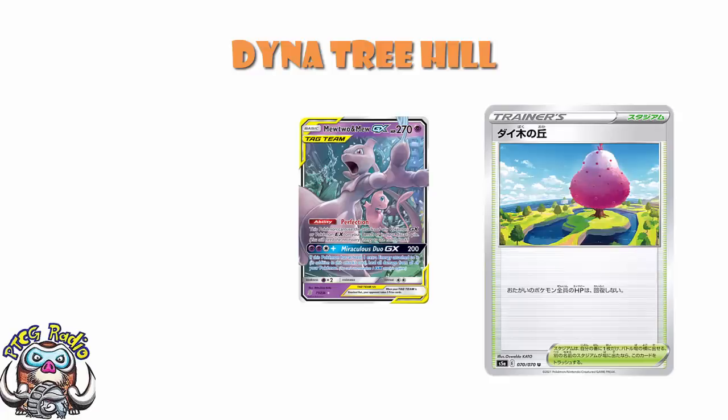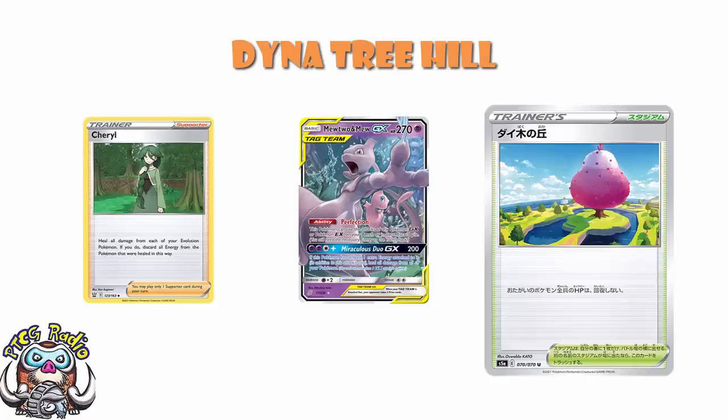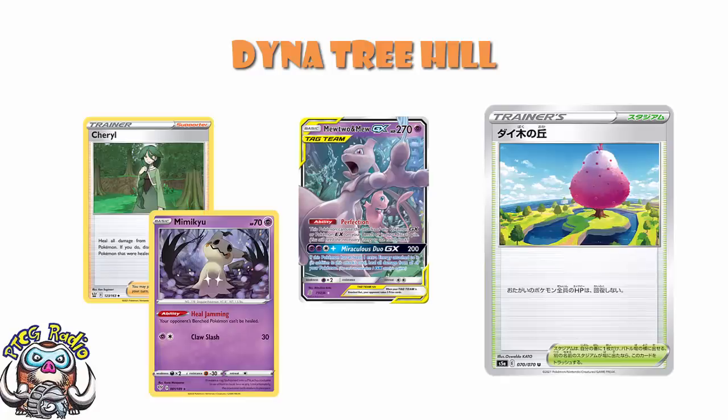Which is kind of awesome, right? Well, Dyna Tree Hill would stop it. And then of course we've got that new Sherald card coming out in Battle Styles that heals all of your Evolved Pokemon, though you have to discard the energy from them. Mimikyu will block that on the bench. Mimikyu was in Darkness Ablaze so it will survive the next rotation — although we expect Battle Styles to last one more. We expect a format starting in 2022 which is actually Battle Styles onward. At that stage, Mimikyu will go away and Dyna Tree Hill will still be here. But Sherald, a lot of the time, will be turned off by Mimikyu on the bench — the active will still heal.